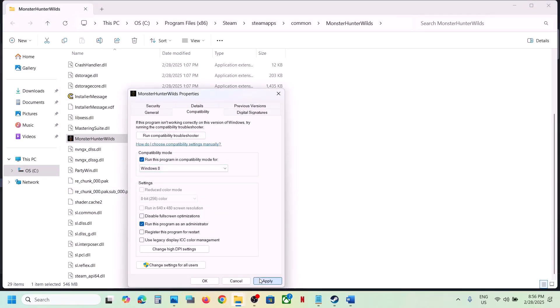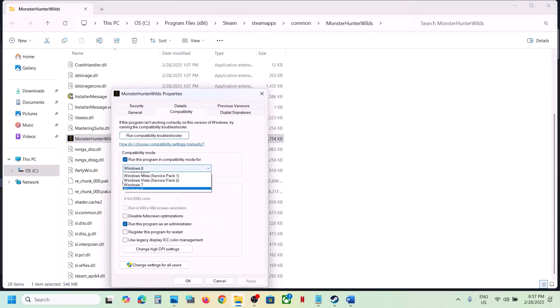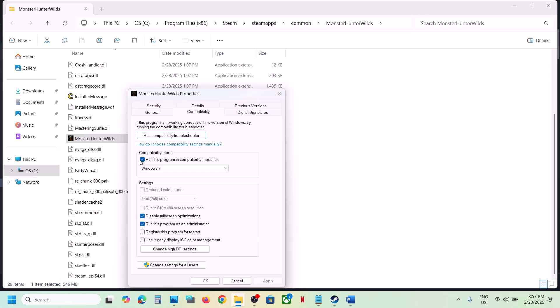Still not working? Go to Properties once again and this time select Windows 8, hit Apply, click OK, double-click, launch the game and check. If that does not work, select Windows 7, hit Apply, click OK, launch the game and check. Still not working? Put a check on 'Disable full screen optimization', hit Apply, click OK and check.